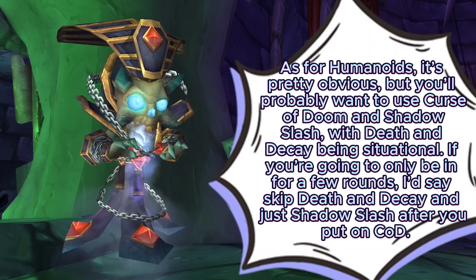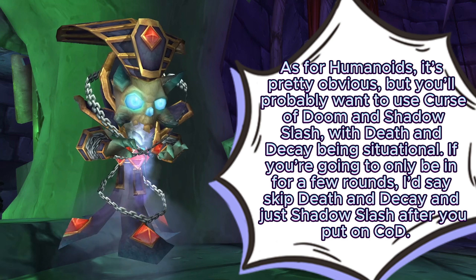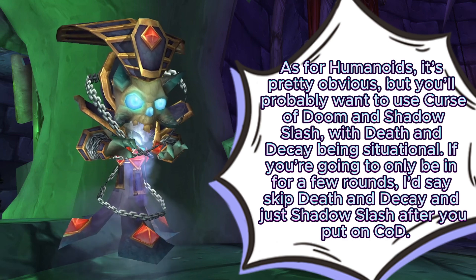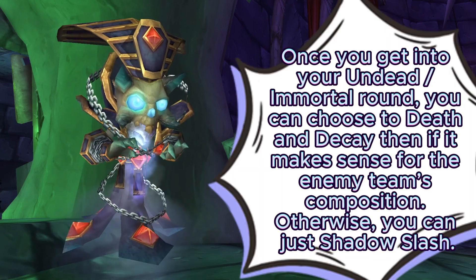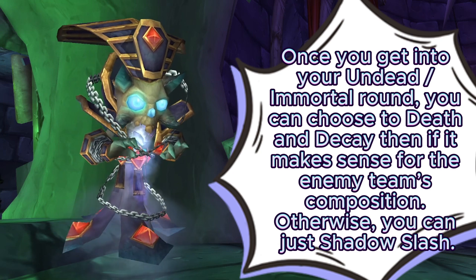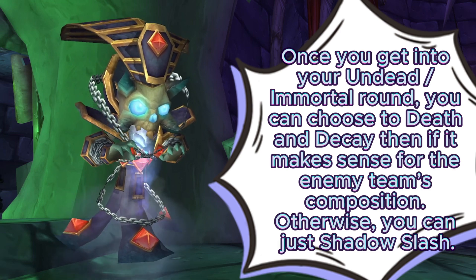As for Humanoids, it's pretty obvious, but you'll probably want to use Curse of Doom and Shadow Slash, with Death and Decay being situational. If you're only going to be in for a few rounds, I'd say skip Death and Decay and just Shadow Slash after you have put on Curse of Doom. Once you get into your Undead/Immortal round, you can choose Death and Decay then, if it makes sense for the enemy team's composition, otherwise you can just Shadow Slash.